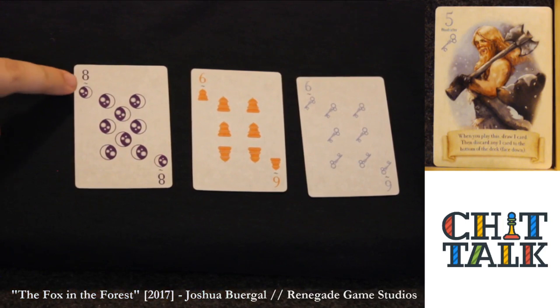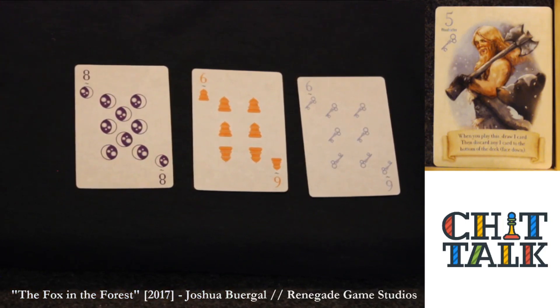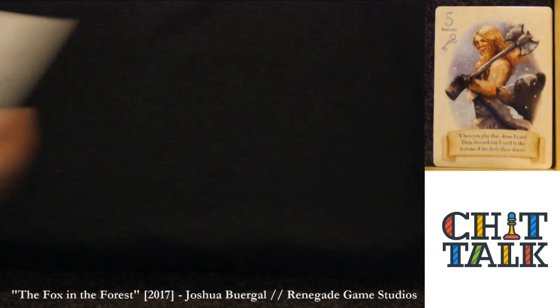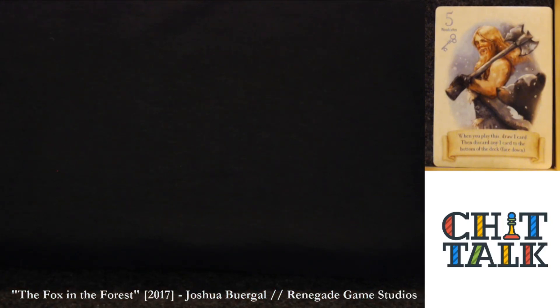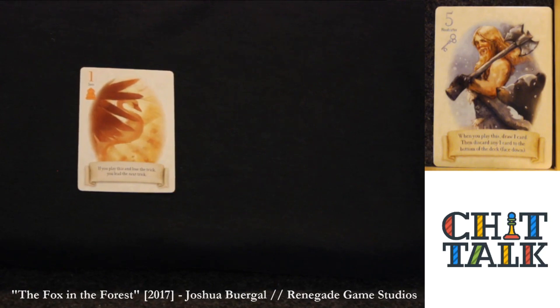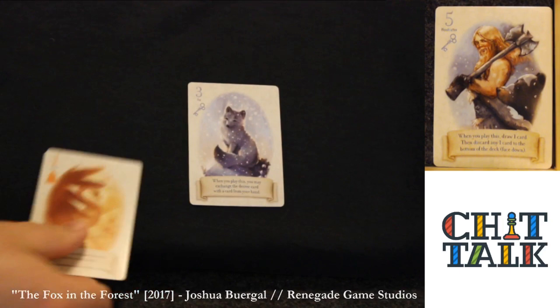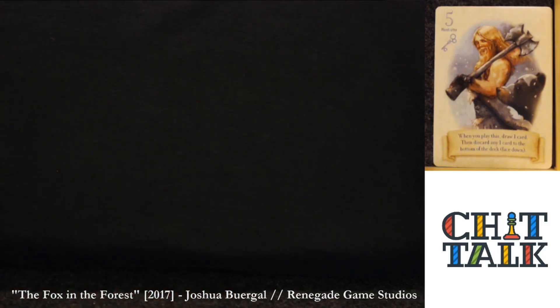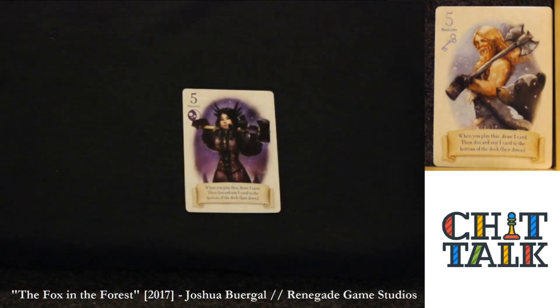You'll also notice a value in the top left-hand corner, which ranges from 1 to 11. There could be one other crucial piece of information on a card: whether or not it has an ability. All the odd cards in this game have an ability. The first is the swan, which lets you lead the next trick in the event that you lose. Then there's the fox — when you play this card, you may exchange the Decree card with a card from your hand, so you're able to change the trump suit. Next is the five, the woodcutter, which allows you to draw a card from the top of the draw deck and put one card from your hand on the bottom of the draw deck.